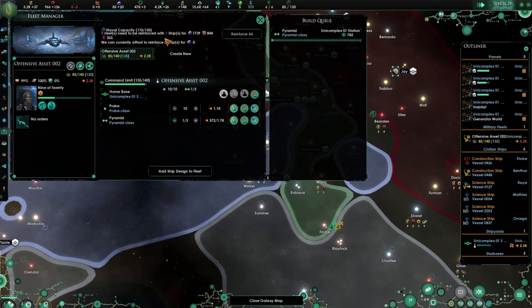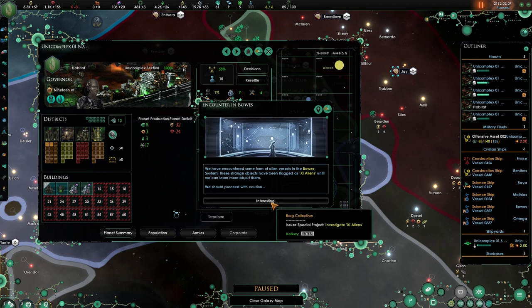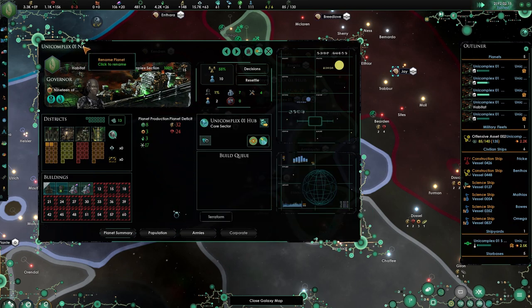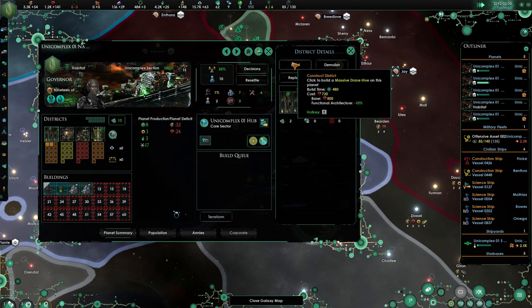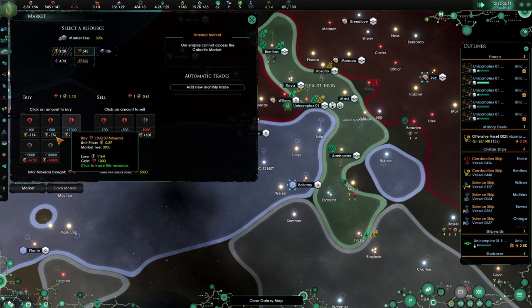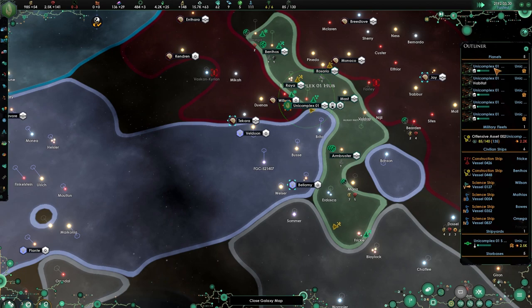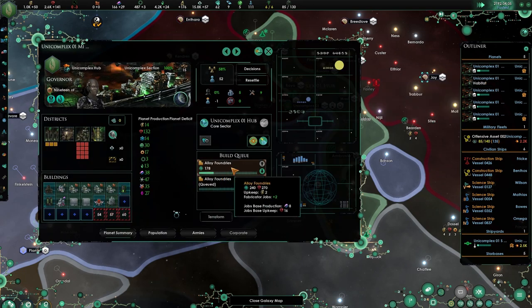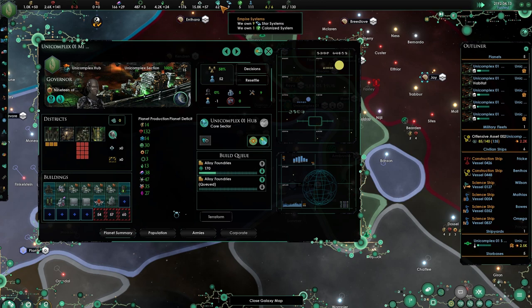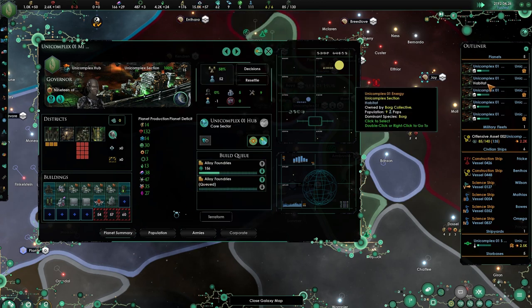We don't care, we don't need you. What we do need is 1700 more alloys. And you are not producing anything — we want to do something here. This is our Nanite production. So we're lacking a tiny bit, so let's build a few more housing over here. Let's buy a few minerals. Alloy foundries are being done. How many Nanites are we producing? Plus seven, which is definitely not a lot.